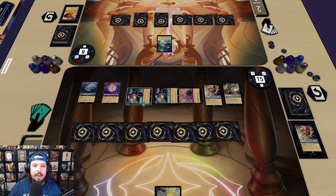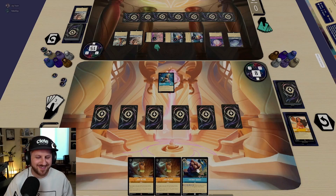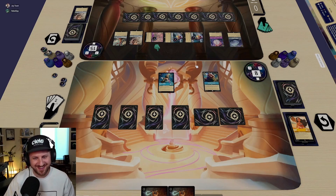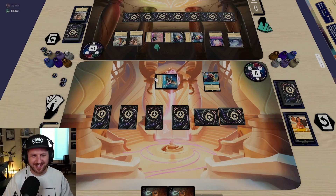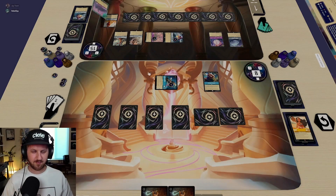Oh yeah, because I can kill this and that — I forgot. The card that one of us always top decks at the perfect moment. I'll play a Coconut, take out a Captain Hook, and pass. GG man! That was a cool match.